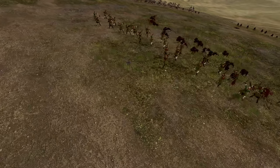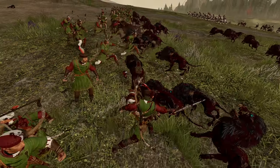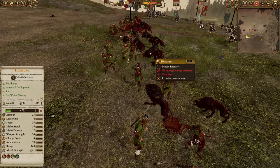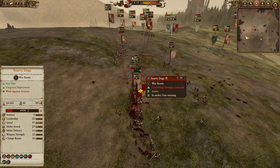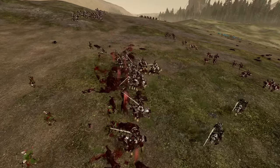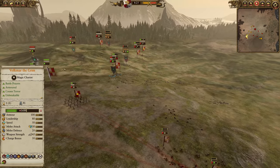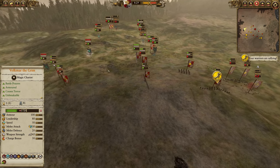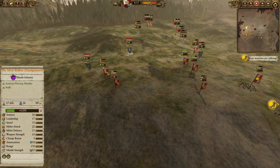More Huntsmen getting eaten by the hounds here. The dogs do have literally zero armor, so the Huntsmen will punch back a little bit, but they'll quickly get routed. Empire Knights are not quite there to save them in time. In terms of the overall battlefield, Noctilus really counts for a lot of the balance of power.